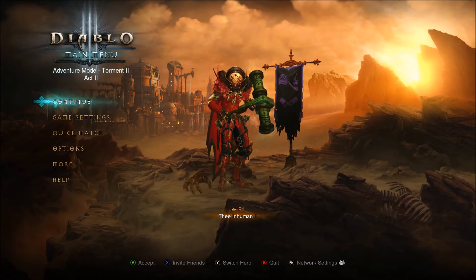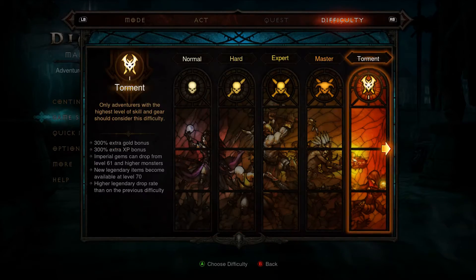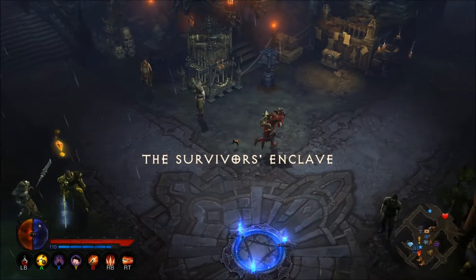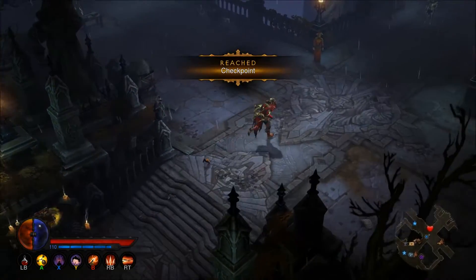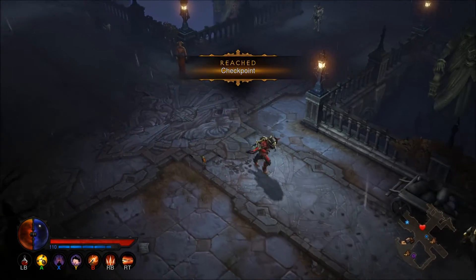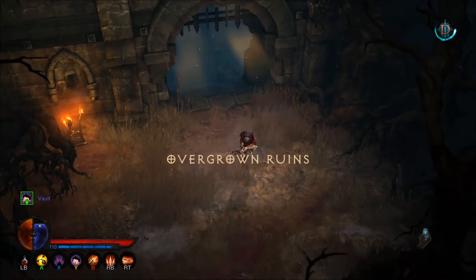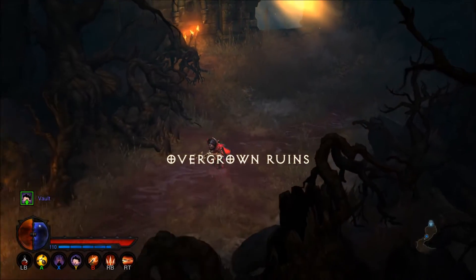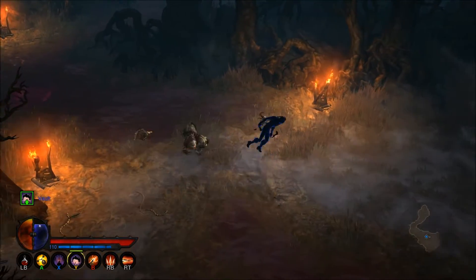As always, create a new game in Adventure Mode in Act 5. From the Survivor's Enclave, take the path on screen to the Overgrown Ruins. Don't worry about getting lost since the path is linear. Follow the path until you reach an area with a set of stairs and make your way down them to reach the Bloody Marsh.